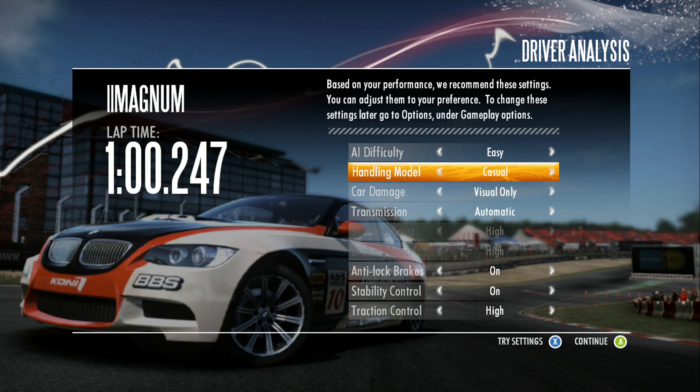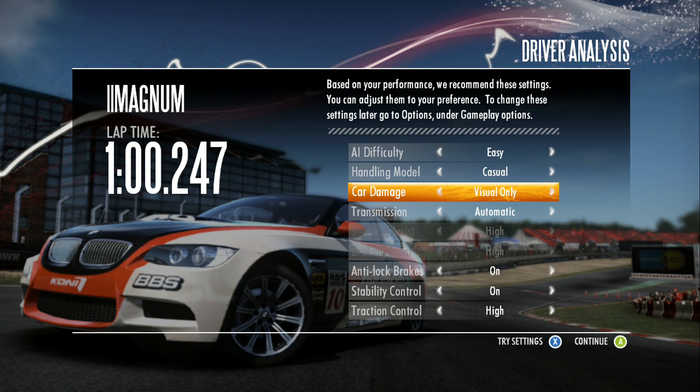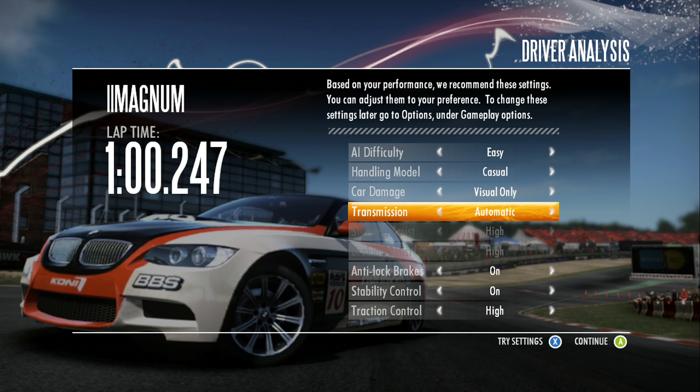For now I'm going to choose Easy. For the handling model you have Experienced, Pro, and Casual. Casual will occasionally help you out — for example, if you're flying down the road and coming up on a very sharp turn it will automatically brake for you, so you don't even have to brake yourself. Car damage can be set to visual only, or if you choose full damage, your car might stall out and cause you to forfeit the race.